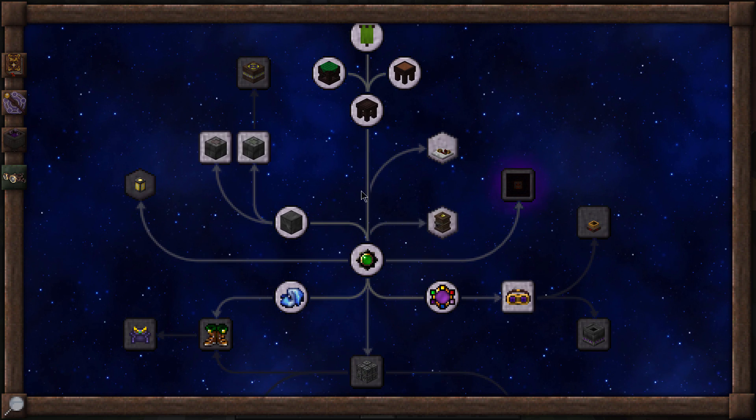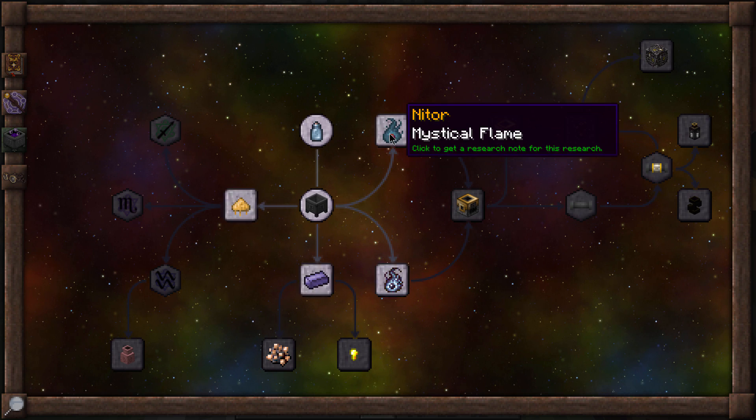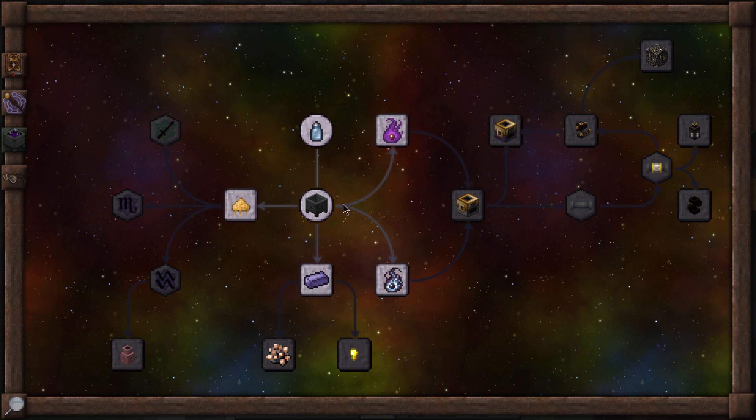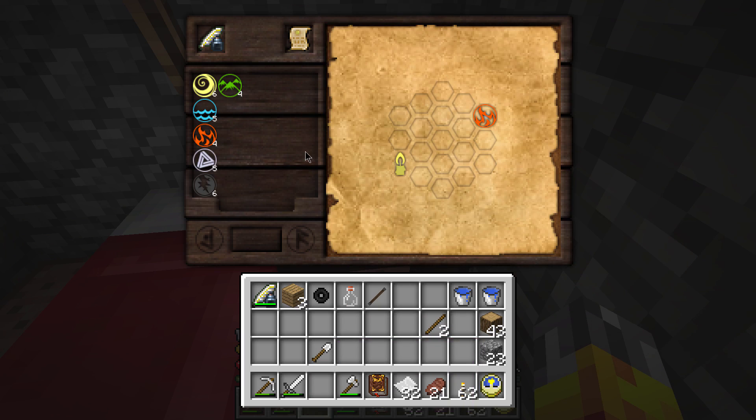So how you get started with research is you come into the Thaumonomicon. The one I want to get started with is the fairly basic one — Nitor, Mystical Flame. All you have to do is click this with scribing tools and paper in your inventory and it'll give you the research note. It's got a yellow dot on it so it's probably involving air of some kind. Welcome to the researching minigame. What we need to do is link this to that, but we need to put some aspects into the aspect pool first.